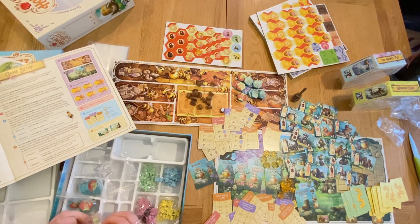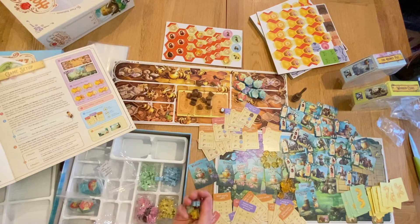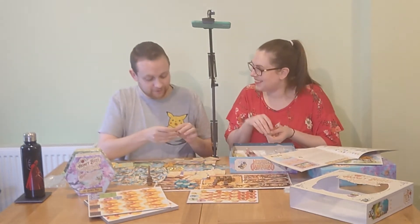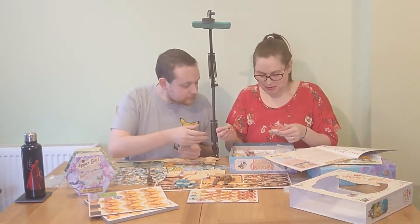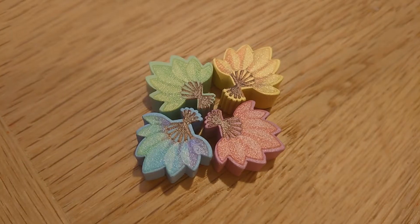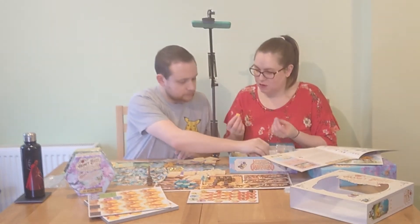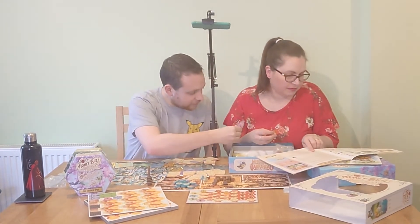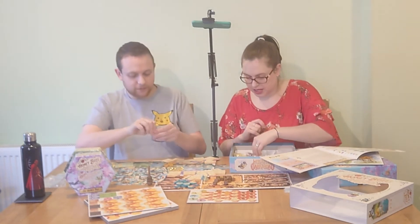They debate whether some fuzzy-feeling tokens are fuzzy bees. The fuzzy-feeling pieces are confirmed as fan tokens. The non-fuzzy wooden pieces turn out to be the drone tokens for the solo gameplay variant. Everything gets spread out so they can appreciate the full scope of what's included.